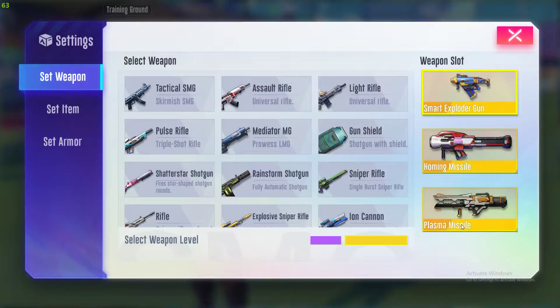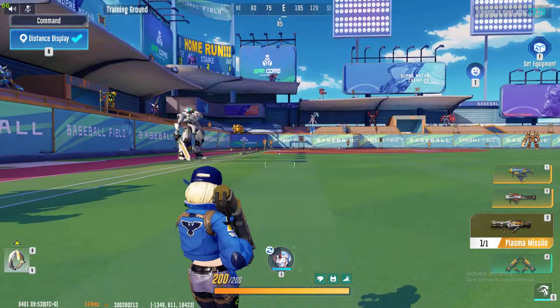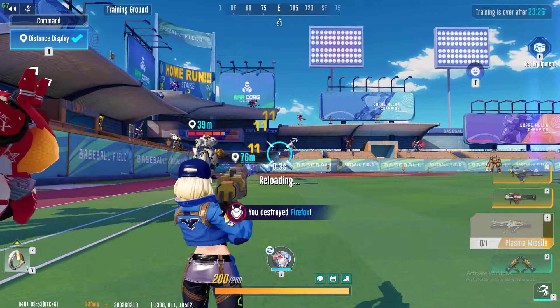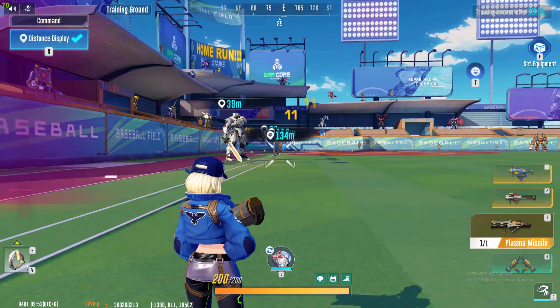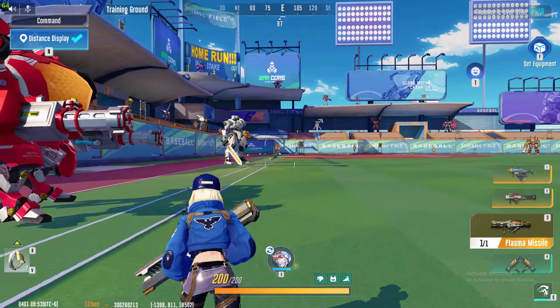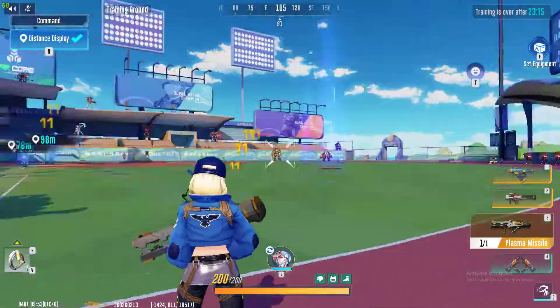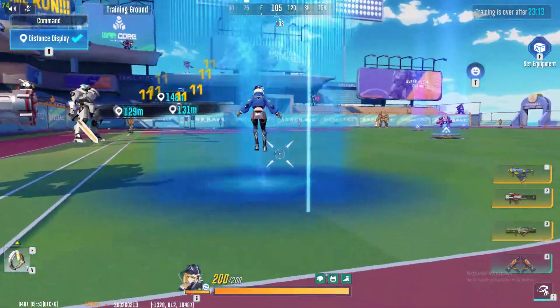The similar can be said about this new weapon which has been added to the game called the Plasma Missile. So this Plasma Missile, wherever it goes, it basically does a large quantity of damage. This weapon actually does more damage than Alborada — that's how powerful this missile is. The overall cooldown rate of this weapon is 2.5 seconds.